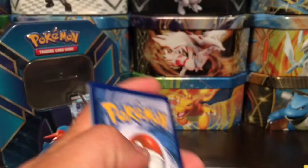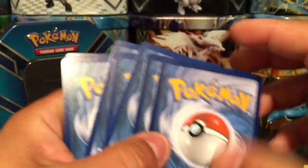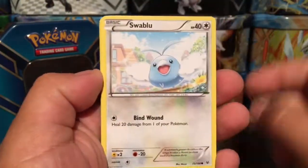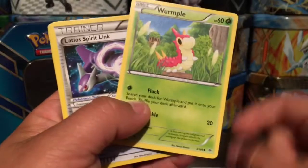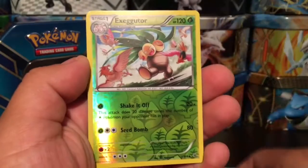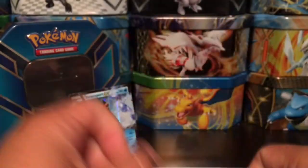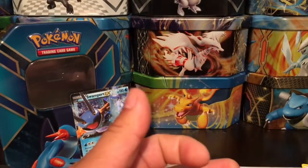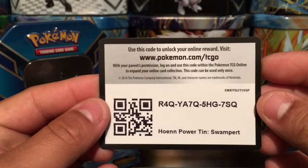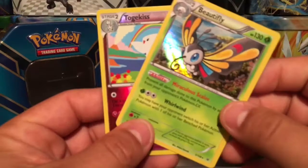And for our last pack we have Roaring Skies. You guys, pull anything cool out of those code cards — let me know in the comment section. Also guys, don't forget to check out all the links at the bottom of the description — links to my Instagram, Facebook, Twitter, and Twitch. Here's a Swablu, Wally — that is a reverse holo — Exeggutor, and a Talonflame — that is a rare non-holo card. Here is the code card for the tin right there.